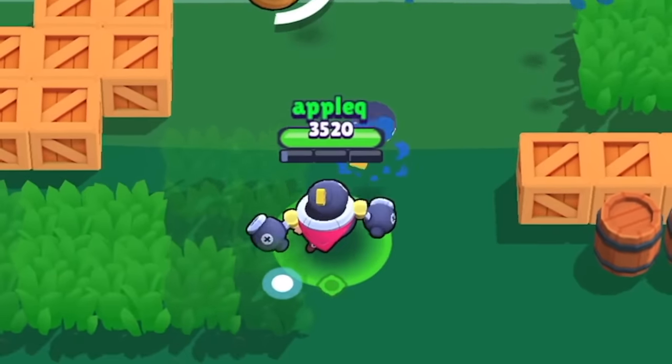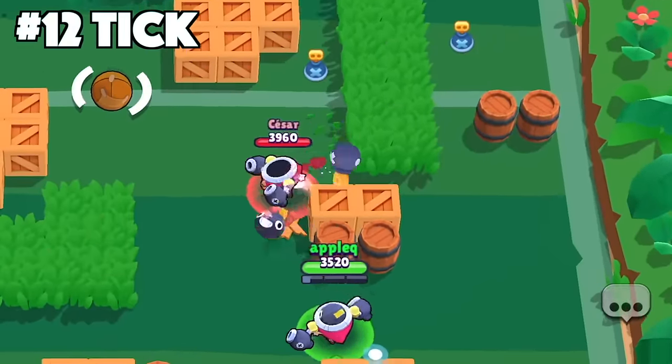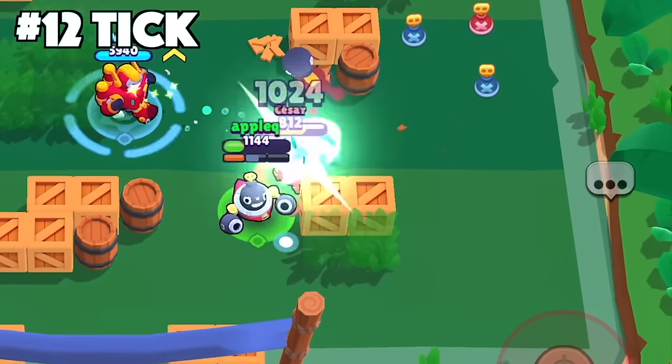With Tick, try not to auto-aim your shots since the Tick mines change positions depending on how far away you are aiming. Most of the time when you use auto-aim it will cause you to miss a lot of Tick mines by the time they reach the enemy.